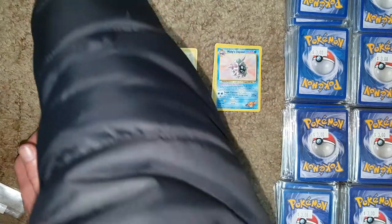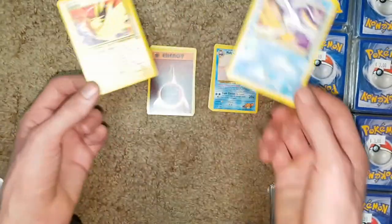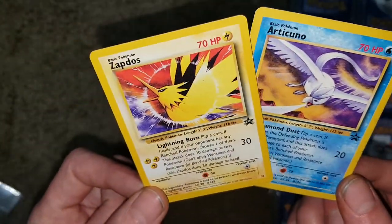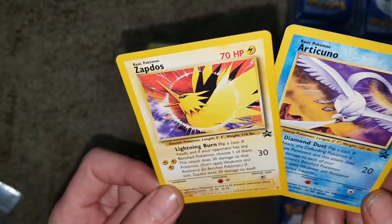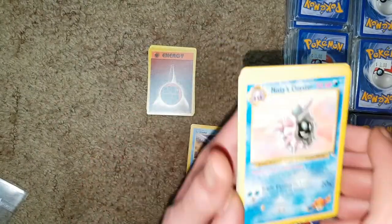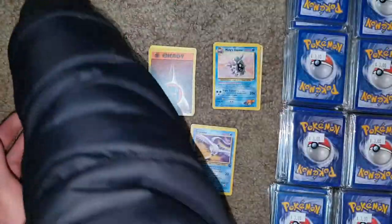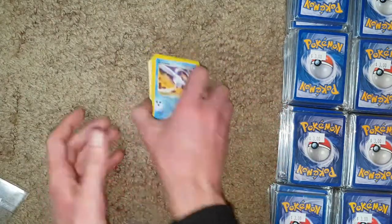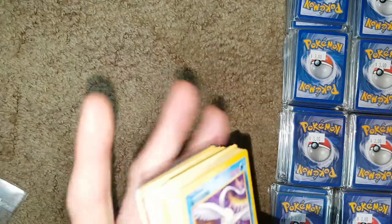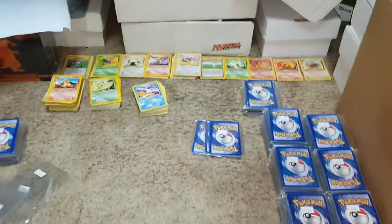So we got Zapdos, Misty's Cloyster, Articuno, Celebi — super sick. Those are the best cards we got in this opening. Maybe Misty's Cloyster comes to something, maybe the Celebi too. So we got some super sick rare cards — we got some legendary birds. Now we still have 12 packs, still more packs. But we got lots opened so far. That's all the packs we opened already.